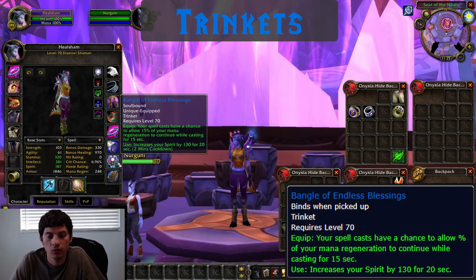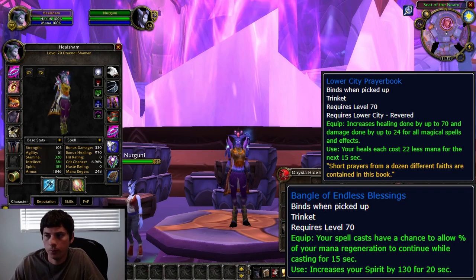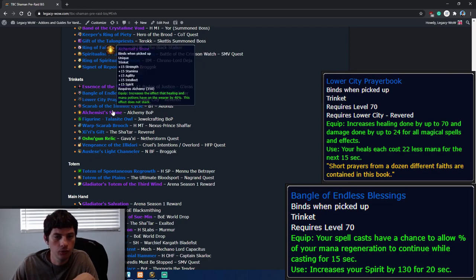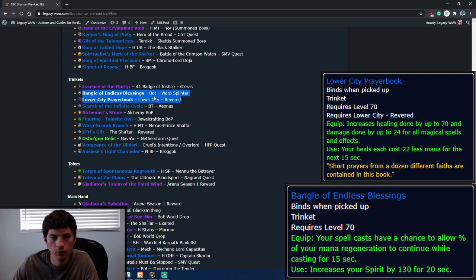For trinkets, the Bangle of Endless Blessings from normal Botanica is really good and very farmable. The Lower City Prayer Book requires getting revered with the Lower City. You could also run Black Morass for the Scarab of the Infinite Cycle from Aeonus, though you'll replace it. If you go Alchemy, there's the Alchemist's Stone. There's also Ziri's Gift if you get revered with the Sha'tar first. When first leveling, grab the Vengeance of the Illidari from Overlord or Cruel Intentions depending on faction. But the Bangle of Endless Blessings and the Lower City Prayer Book are your best two trinkets.